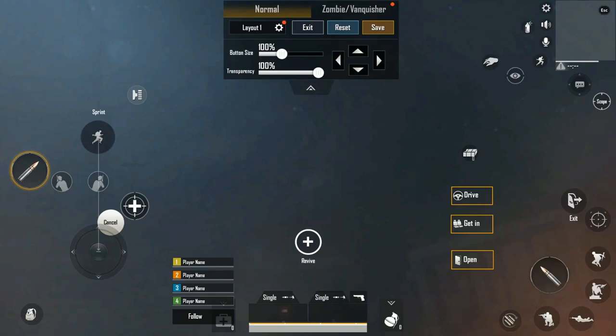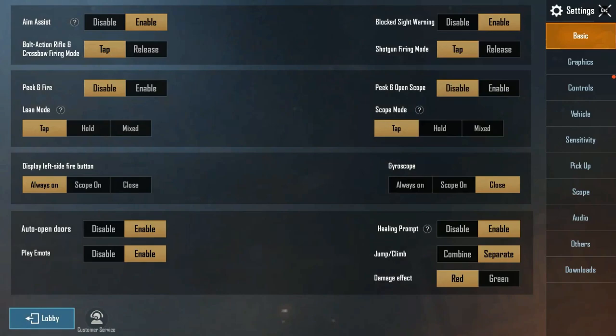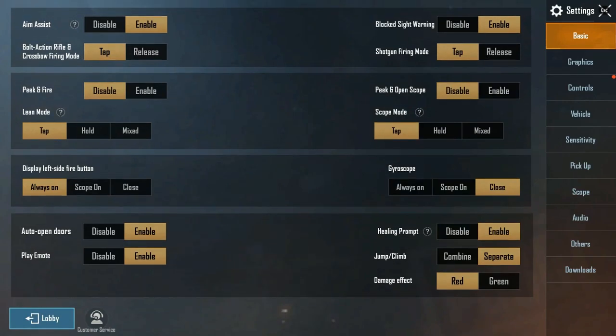As you can see, you have two options: one is Jump and one is Vault. So basically, if you want to change the key bind, then you can change it. Now let's see some locations where we can use the Ledge Grab to gain an advantage over enemies.